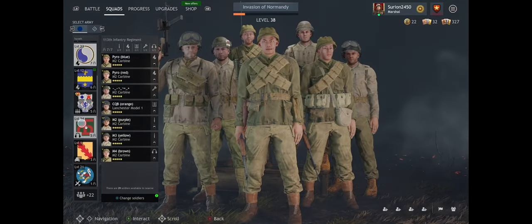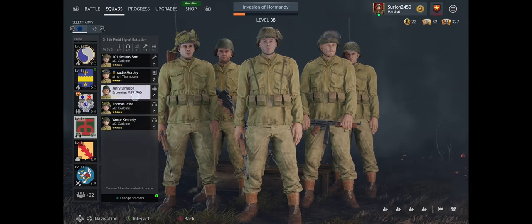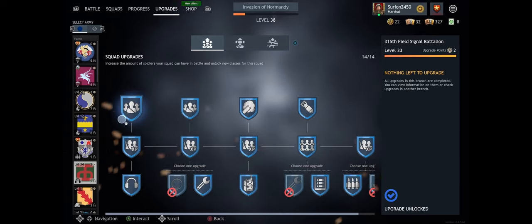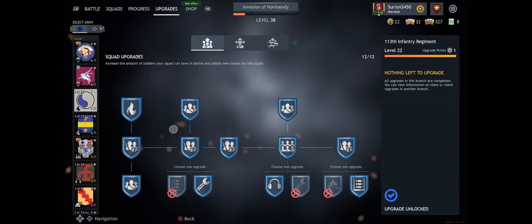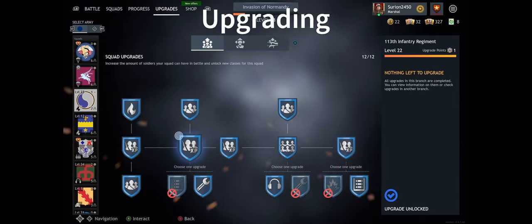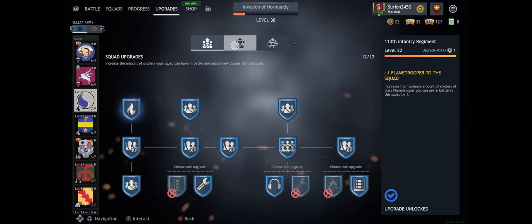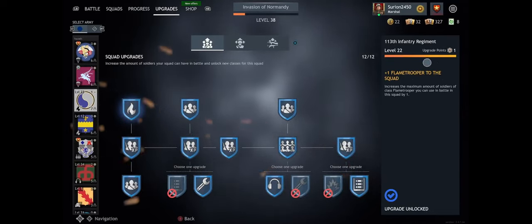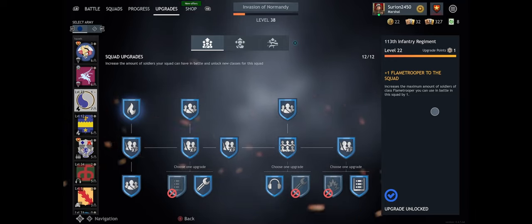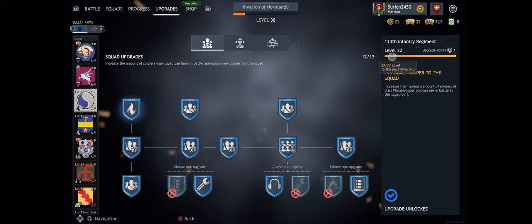You should have a good understanding of flametrooper squads, heavy machine gunner squads, and basic rifleman squads, and you can mix these up. Going into upgrades for your squads — with the new UI, a couple of things have changed but are predominantly the same. You'll start with nothing unlocked. At the top you can see your squad experience, and for upgrade points you'll see what's available. The first upgrade you should unlock for any squad is the 25% squad experience bonus — this applies whether you're a heavy machine gunner, flamethrower, or radio battalion unit.